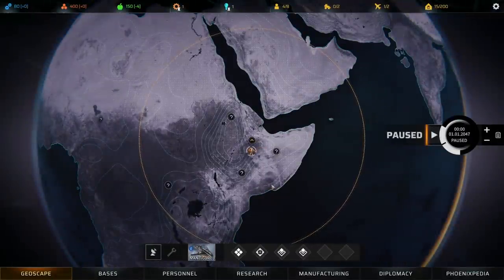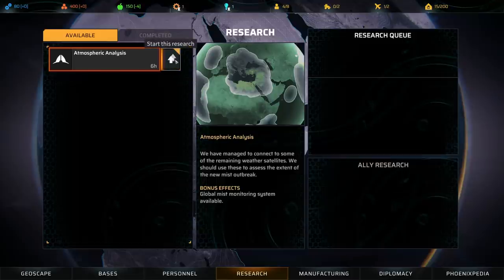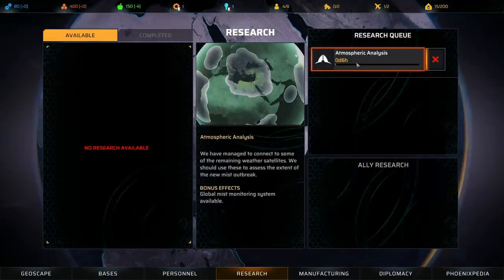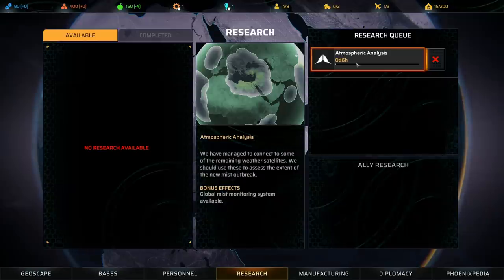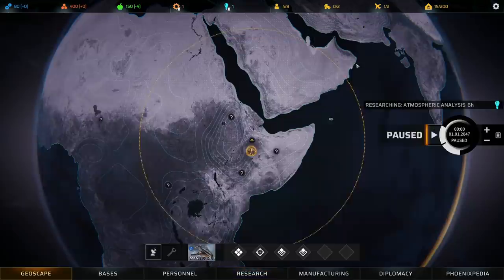Okay, so this is the Phoenix Point Geoscape. If you've never seen any of the backer builds or you're unfamiliar with the game at all, this might look a little bit overwhelming. This is not intended to be a full tutorial, but I'm going to talk about things as they come up and then we'll dive in deeper when we need to. The important thing to know is that anytime you're moving around the geoscape, time is progressing. So you might as well take advantage of that and start some research projects and maybe some facility building at your base. If you're fighting inside of the mist, things are a lot more difficult, so you may want to take that into account when picking which missions you're going after.